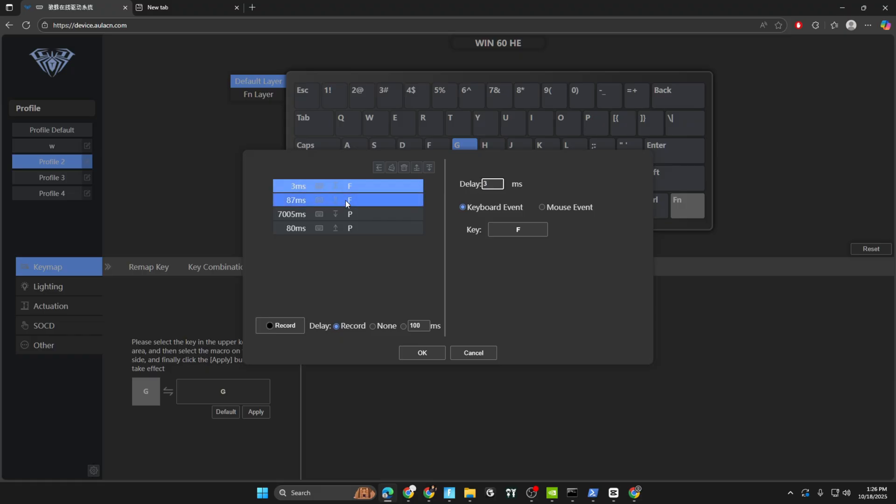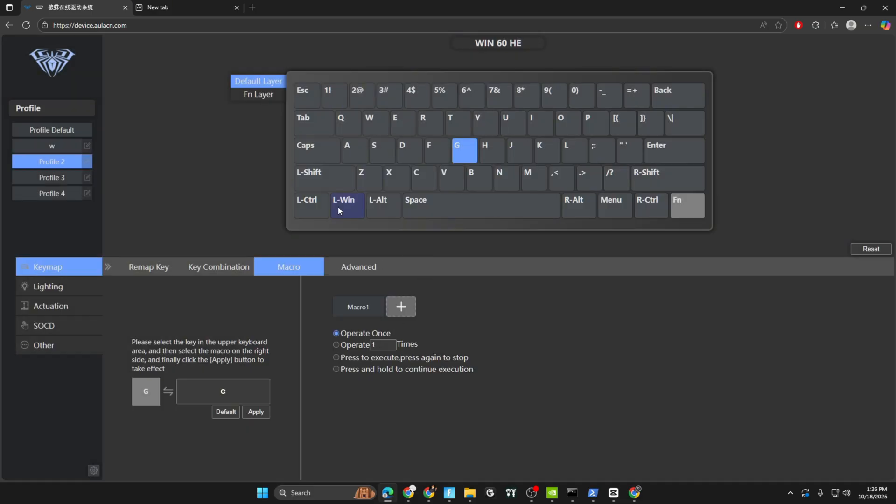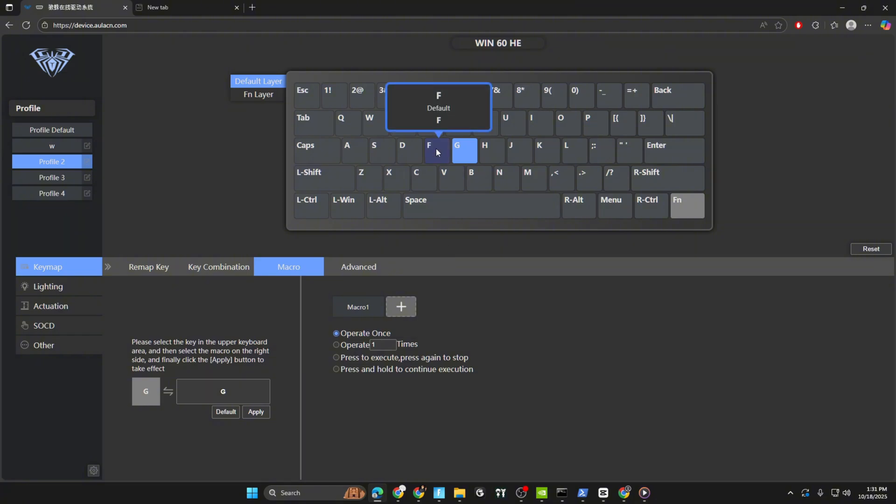Stop recording. Click on it and set the delays: set this one to three, this one to two, this one to three, and this one to two. After you're done making the macro, set it to the key that's closest to your edit button. Since I use F, it's going to be G — so set the macro to G.